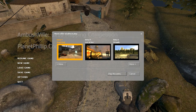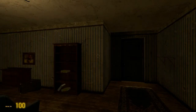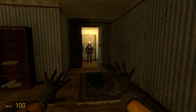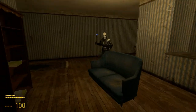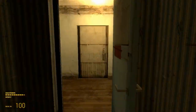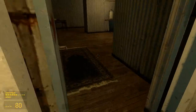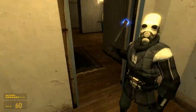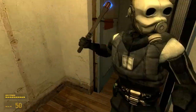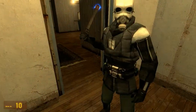Alright, entry number four - Rapid Raid, sounds interesting. This time we spawn with our bare hands, so let's try to avoid the combine and get out of here. I hope we don't die.